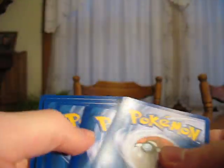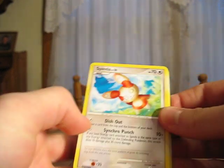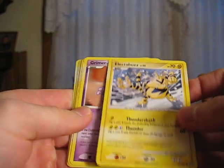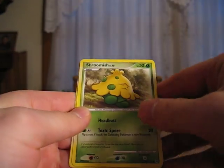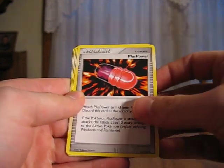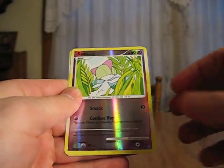Open one more pack, and then check out my next video — I'll be opening as many more packs as I can of this Secret Wonders box. Spinda, Electabuzz, that's nice — it's only a Common — Grimer, looks like a Shroomish, Squirtle, Plus Power, Pidgeotto, Vibrava — ooh, looks like a Holo back there.